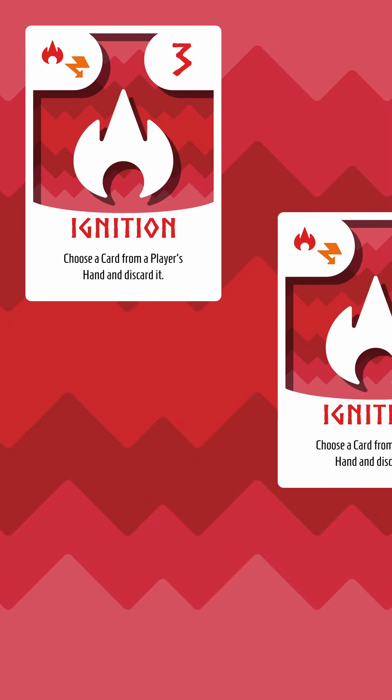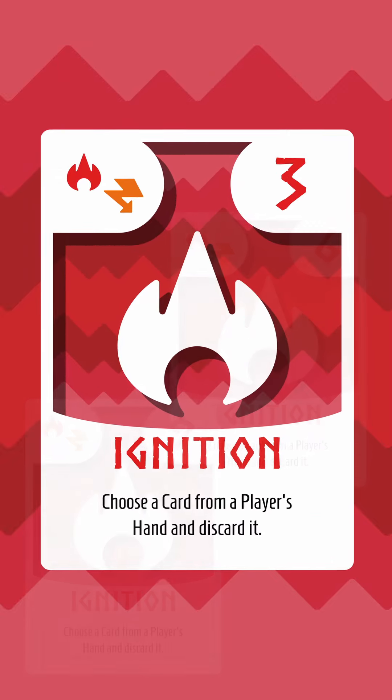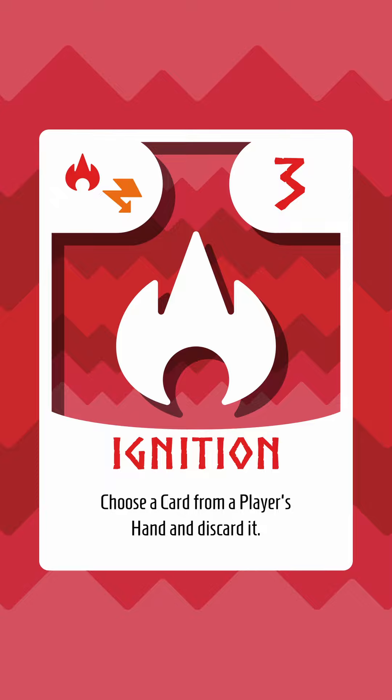Ignition doesn't have a terrible score distribution either. Three threes, three sixes, and three nines gives you a solid spread that's hard to disrupt, giving you pretty good resistance to Ignition's own ability. Trade in one of those threes for their effect on the last turn to cut the leading player down to size.